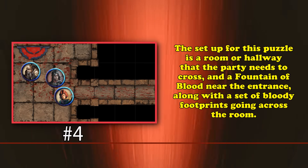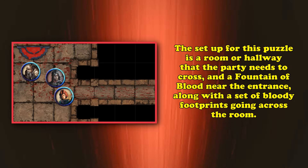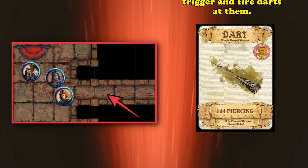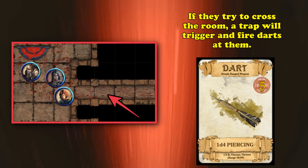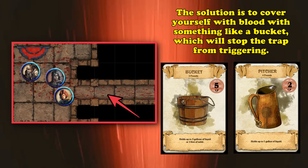At number 4, we have the blood fountain. The setup is a decent-sized room or hall the party needs to cross, with a fountain filled with blood or some other foul substance that makes the characters not want to be near it. They'll notice bloody footprints going all the way across to the other side. If any characters try to cross the room, the walls open up and start shooting darts. The way to get across is for the characters to take a bucket or pitcher and cover themselves with blood or the substance at the start of the room — while covered, they'll walk to the other side no problem.